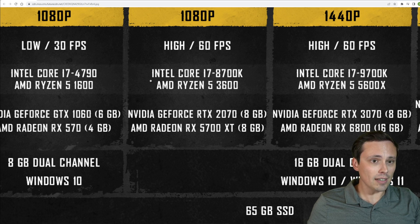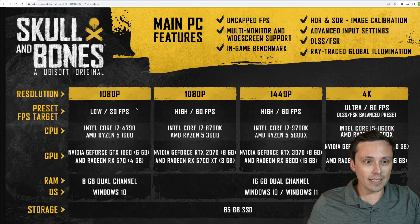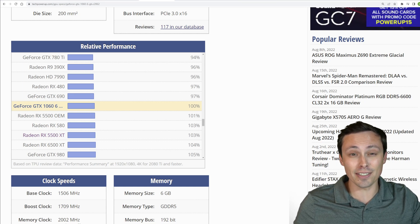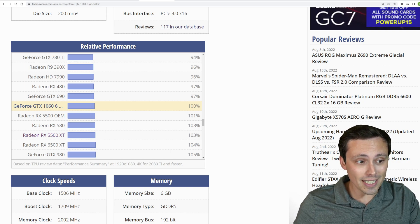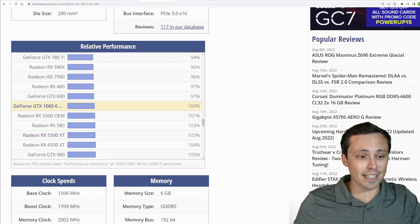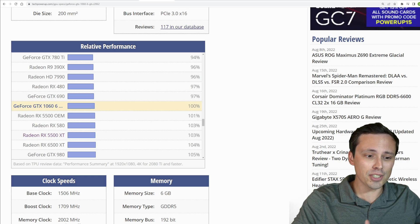Now, what if you don't have these exact GPUs? Where do you fall somewhere in between, and what kind of performance gap are we looking at? If we jump over to TechPowerUp with their relative performance chart — this chart, every time I bring it up, I have to mention this isn't perfect. Different games don't all scale according to the averages you'll see in this chart, and that's especially true for older graphics cards. The GTX 1060 is getting a bit long in the tooth, and sometimes on newer engines it doesn't perform as well relative to newer GPUs.